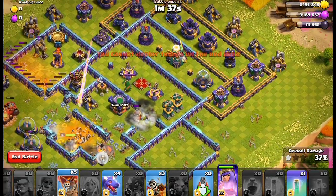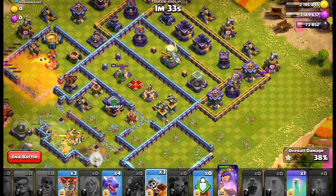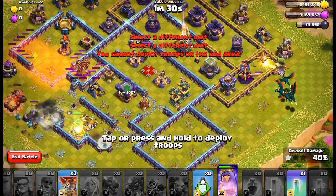Now come to this side. Deploy two parachutes to detect the traps in here. I'll send our dragon riders here and spread out our dragons in here.